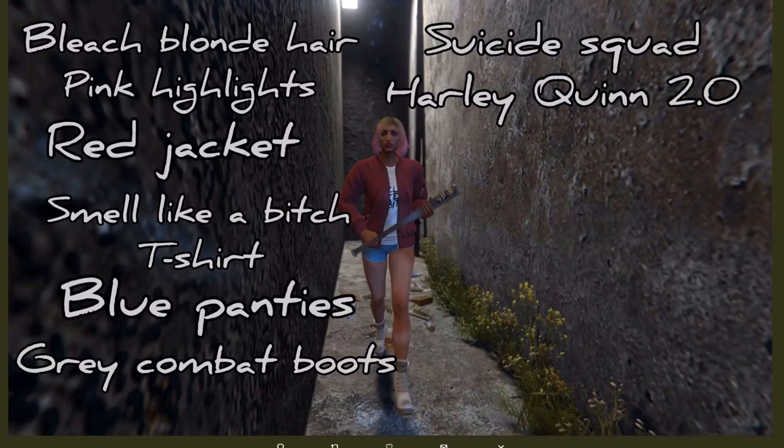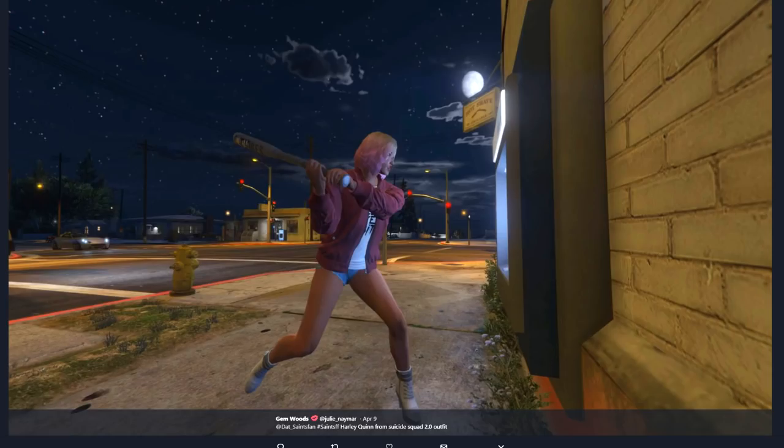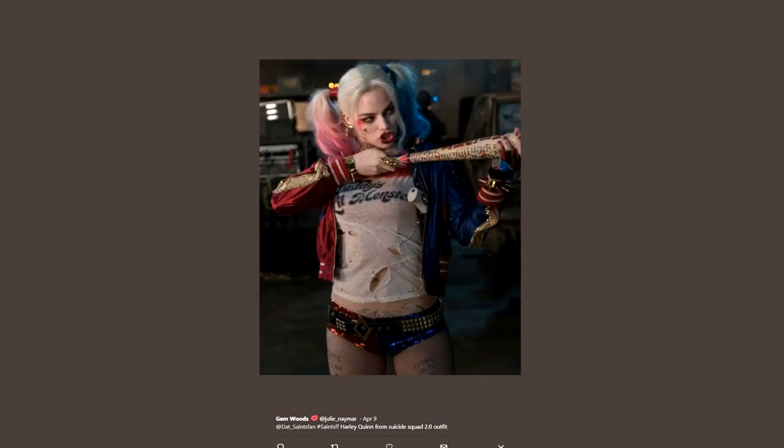Then we have Gem with Harley Quinn — another iteration of Harley Quinn. If you wanted to make your character like Harley Quinn, who doesn't love Harley Quinn, there you go for your female character. You can see her in action, breaking stuff and breaking into things, and that's what she looks like from the movie.